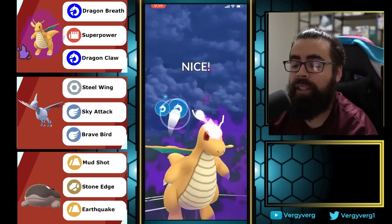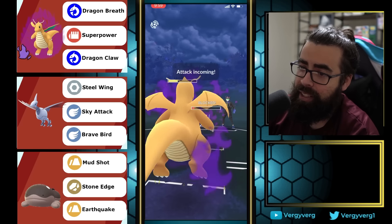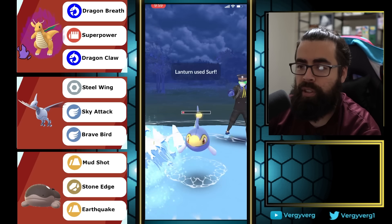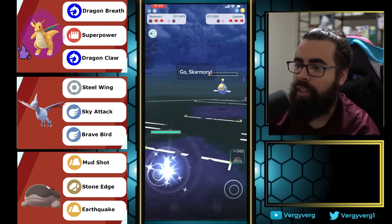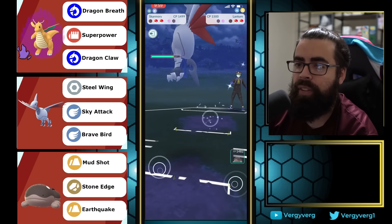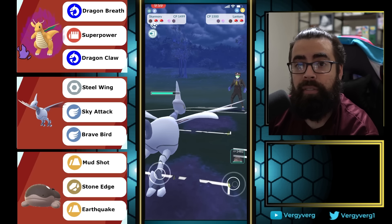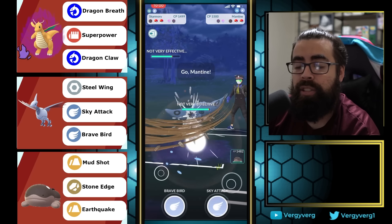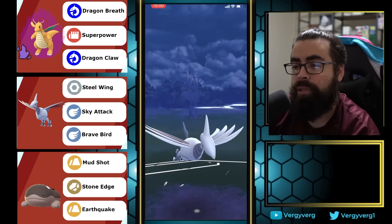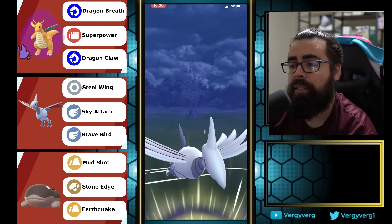Lanturn again. Going for CMP on the second one — if they throw, let it go and come in with Skarmory, or let this go down and come in with Skarmory to farm down. Starting to note this strategy: getting rid of the hardest counter with what it counters. It feels great for you and terrible for the opponent.